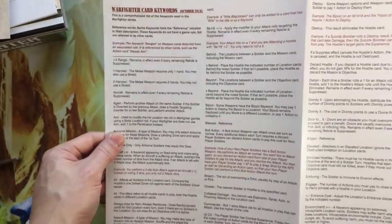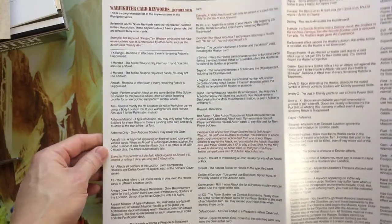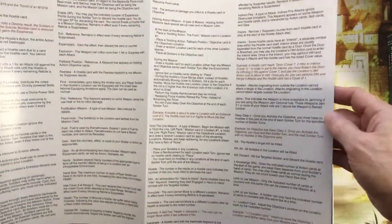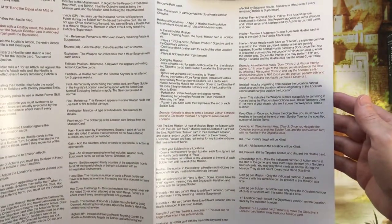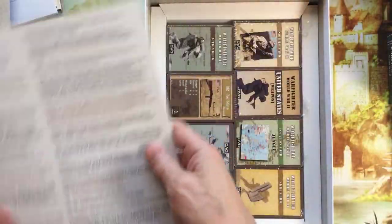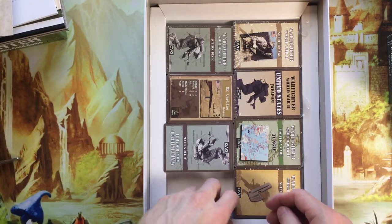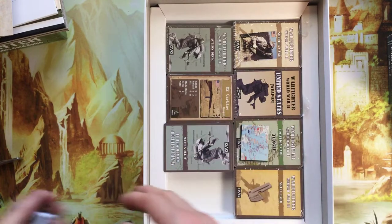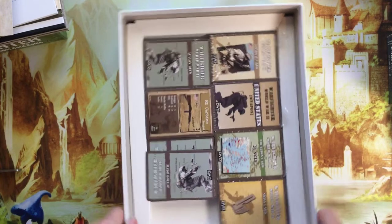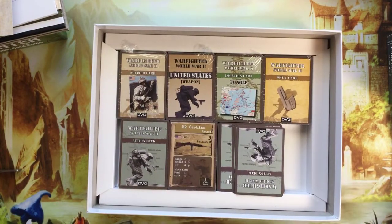So, Warfighter keywords — I'm going to pause the video — there are 1, 2, 3, 4, 5, and 6 keyword cards. Those are the keywords. All right. Now we get three 10-sided dice and a 6-sided die, and these are the cards unique to this particular package.